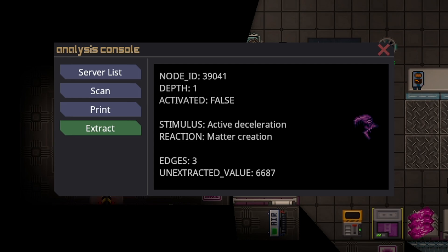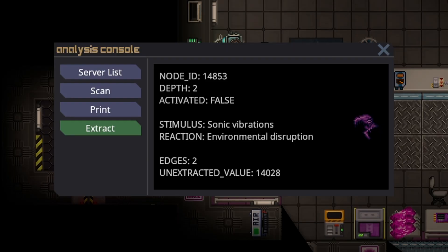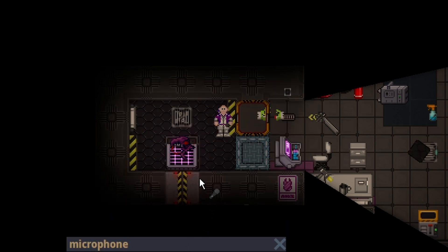Active deceleration is only on the handheld artifacts, and all you have to do is pick it up and toss it. And I got a microphone. Conveniently enough, I got a sonic vibrations. All sonic vibrations is, is you have to pull out an instrument and literally just press Z, and it will activate the artifact.